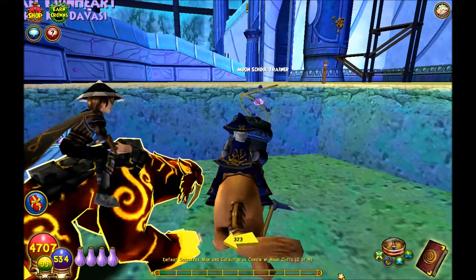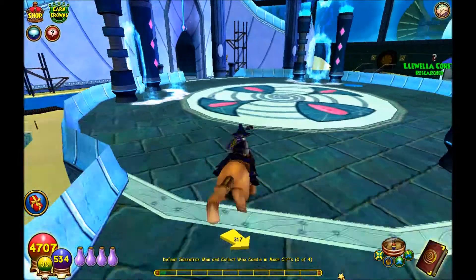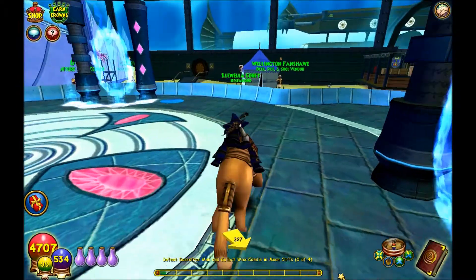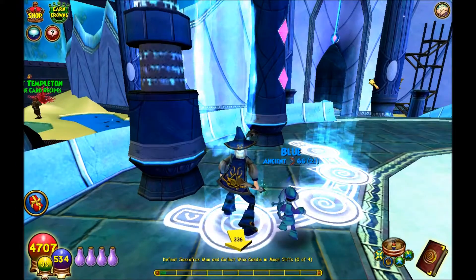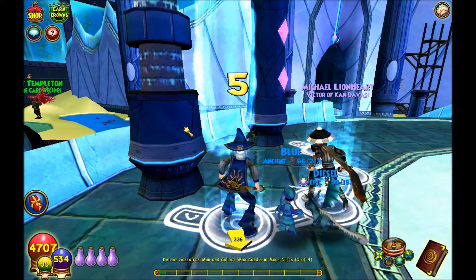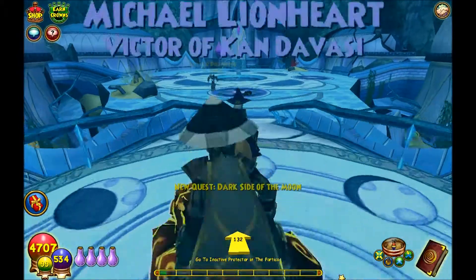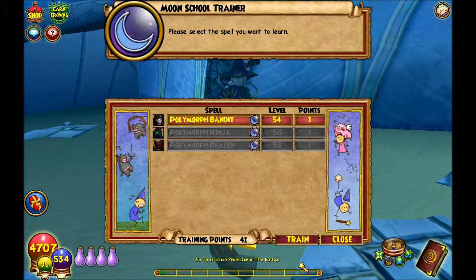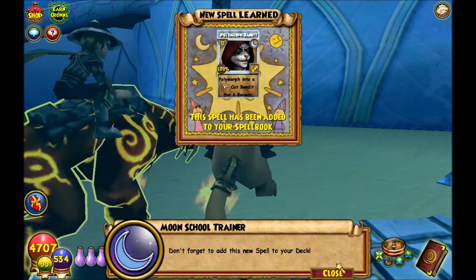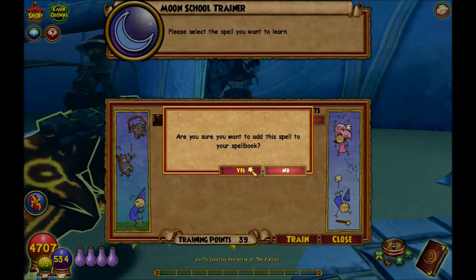Now we're going to head to the next location, which is in this little dungeon up here. You guys can actually go into this portal — there's an actual dungeon you can go into — but we're doing it the other way. This dungeon is kind of a cheap way to get around having to do a full dungeon, because who wants to really do a full dungeon to get a badge? We're going to sneak down here and grab the Bandit, the Ninja, and the Drake.